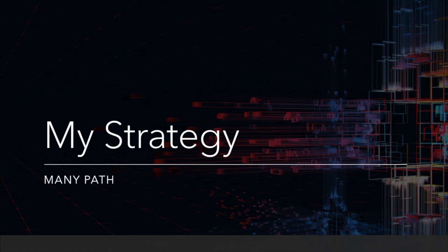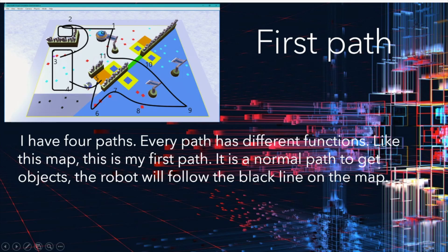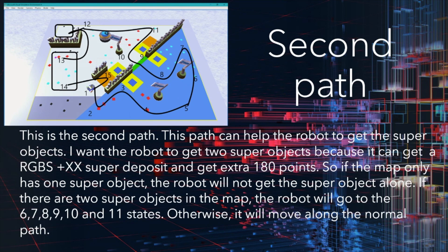My strategy uses many paths. I have four paths, and every path has different functions as shown in this map. The first path is a normal path to get objects. The robot will follow the block line on the map. The second path can help the robot to get the super object.